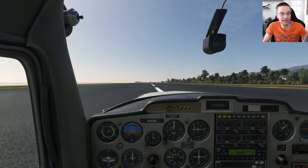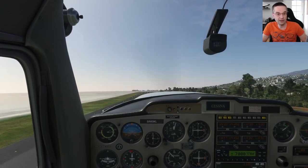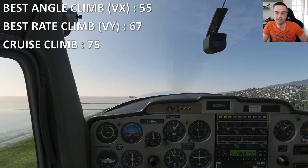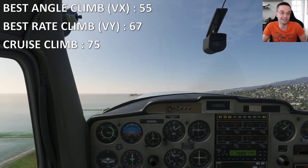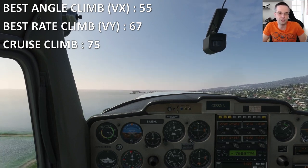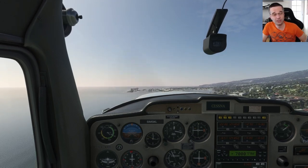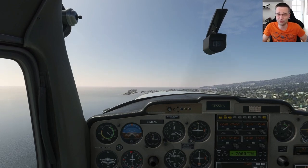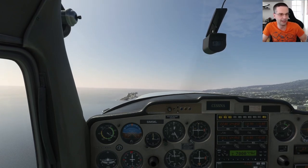If there were any obstacles I'd use best angle of climb at 55 knots until clear of them, but since there aren't I'm just pitching for 75 knots — technically best rate of climb is 67, but that slightly higher speed gives me better visibility out of the cockpit. Close to the ground that equates to about 750 feet per minute in the climb, but as you keep going it'll be closer to 500 feet per minute since the plane loses a fair bit of performance as you continue to climb higher.